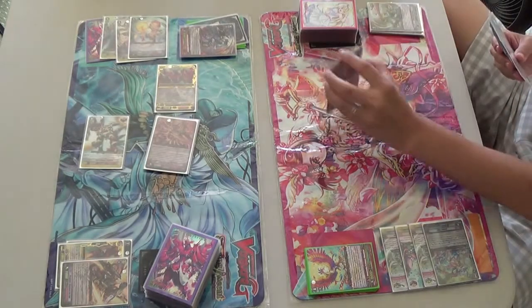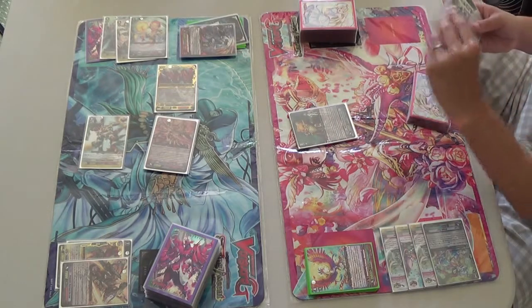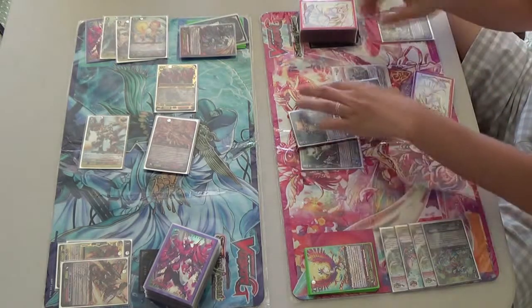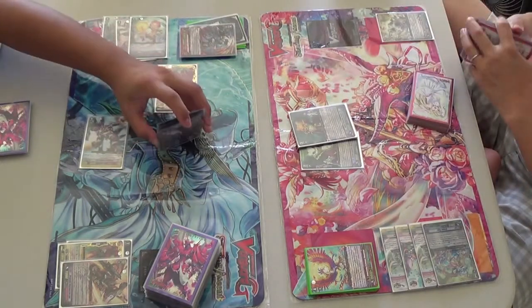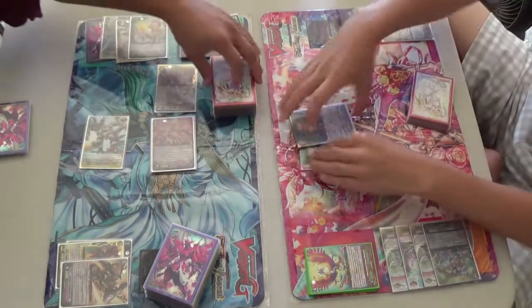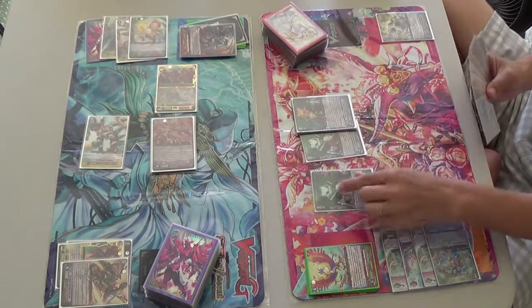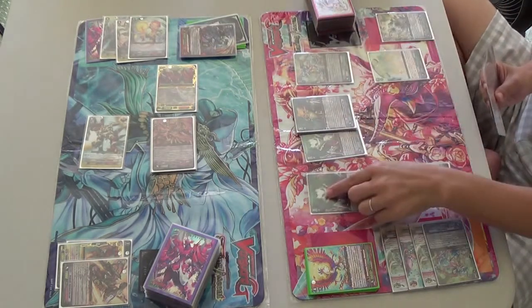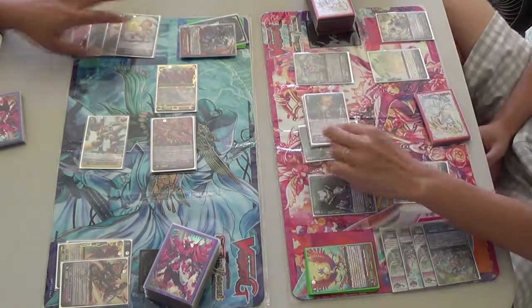No, no. Bro. Oh, that's the ugliest legion ever. Legion. Crit starter, stride fodder. Okay. Select, select, select. Okay, this is gonna be a decent turn — 20 vanguard, there we go, 20 vanguard boost.